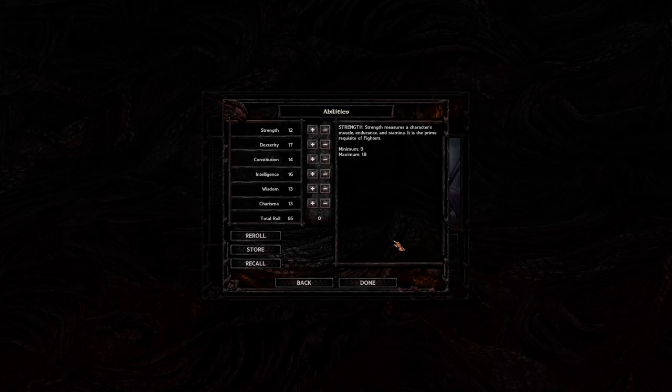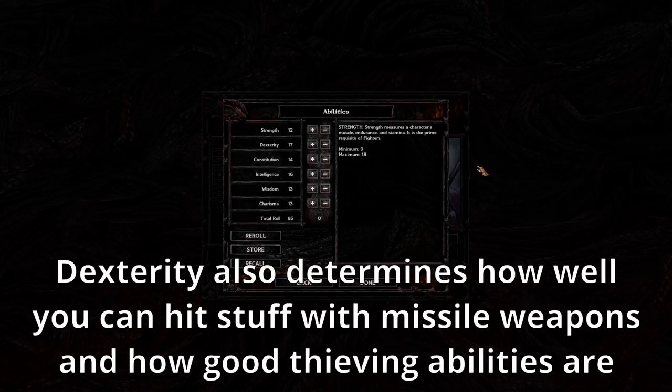I've rolled an 85 — that's what I like. For a fighter class, let's go through the stats. Strength determines your to-hit roll, how much damage you do, and how much you can carry — a pretty big factor since there are a lot of heavy items in this game. Dexterity determines your to-hit armor class: the higher your dexterity, the harder it is for enemies to hit you.